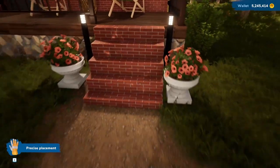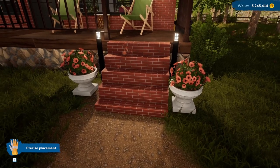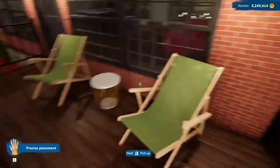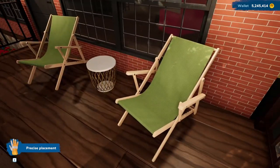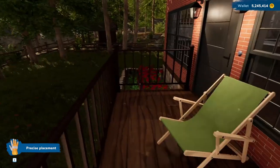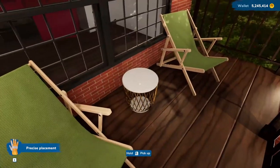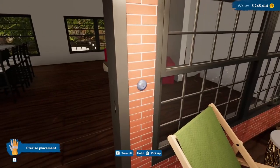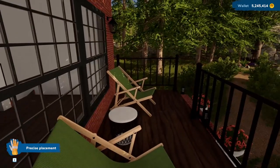I think this porch looks good. The stairs are made with bricks rather than stair components in the game, and we've got some chairs here. I'm probably going to add some more. The switch will turn off all the lights.